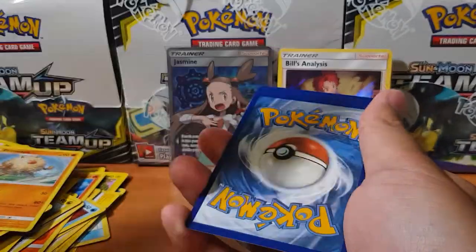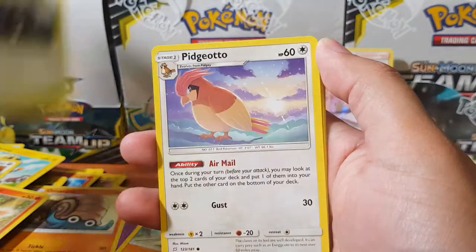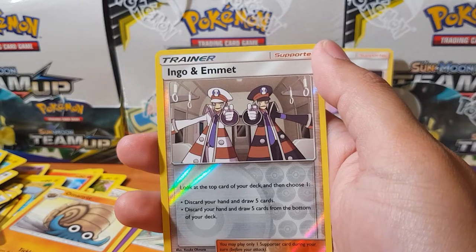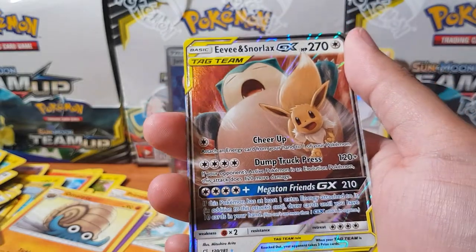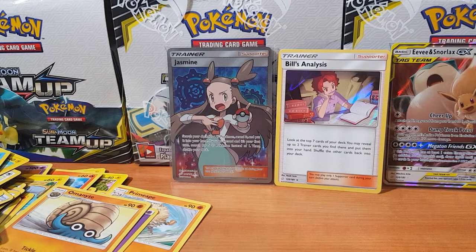My guess is another normal holographic here, but it could be a full art GX — I don't think I've pulled that yet. We have Lavender Town, Pidgeotto, Nidoran, Cosmog, Zorua, oh Ingo and Emmet — thumbs up! And for the rare, oh there we go — Eevee and Snorlax tag team GX! So we are going to pull another GX card. It's a cool combo — you never expect Eevee and Snorlax together but they've done it.